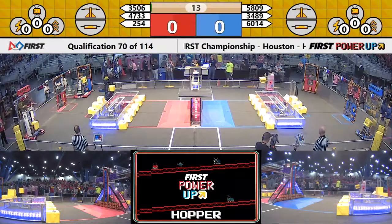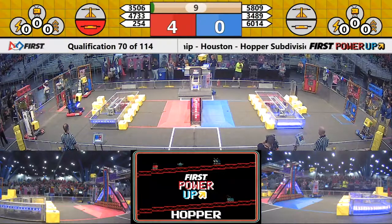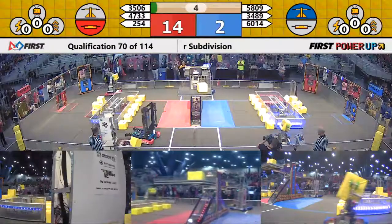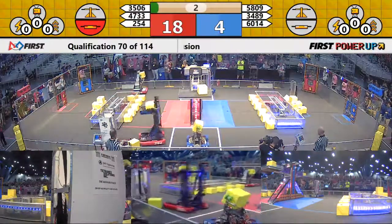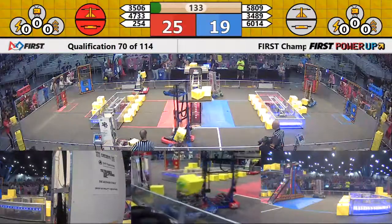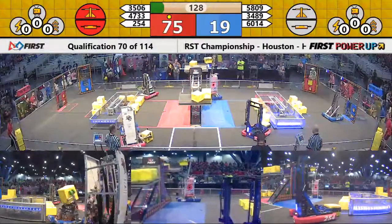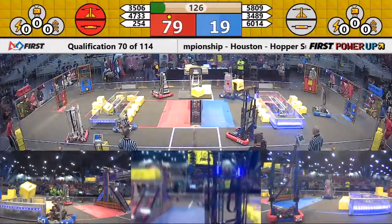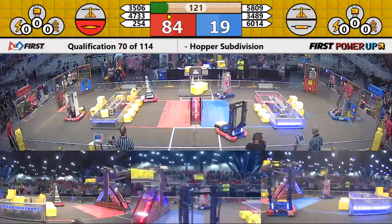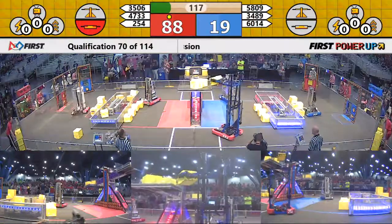All right, here we go, match number 70 underway. Two of the six robots moving in autonomous, or three of them. Two blue ones, two red, and now all the red ones moving. We end autonomous — there were some delays in there, but they all moved by the end of autonomous. Red Alliance able to get one ranking point. They've got their switch, as well as moving over that black line.